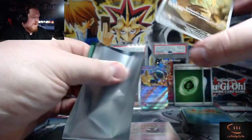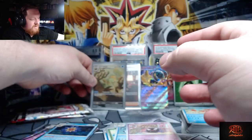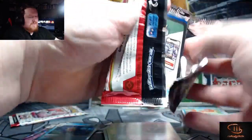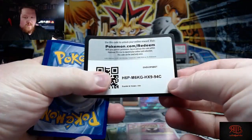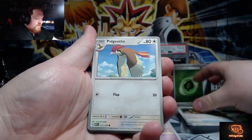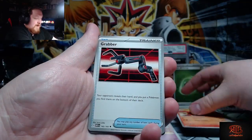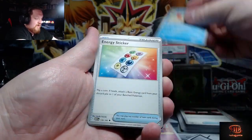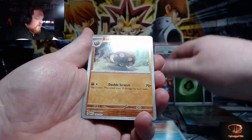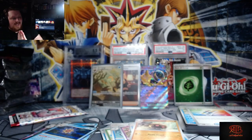Let us know who you think won. Mr. Mime illustrator rare! We got pretty good hits right now — Mr. Mime, Giovanni, Alakazam. If they got the Charizard it's basically a W. Fighting energy — because we're fighting for survival! Pidgeotto, Magmar, Kingler reverse holo, Kabuto, and Starmie. We're on to our last pack of the video.